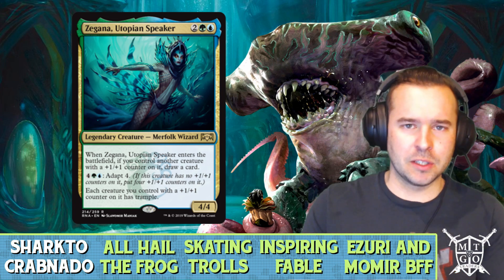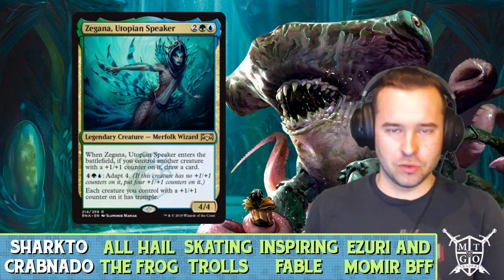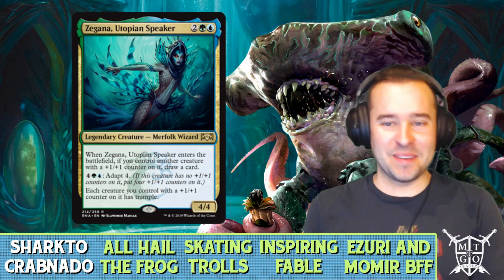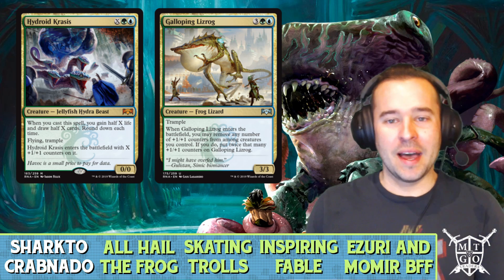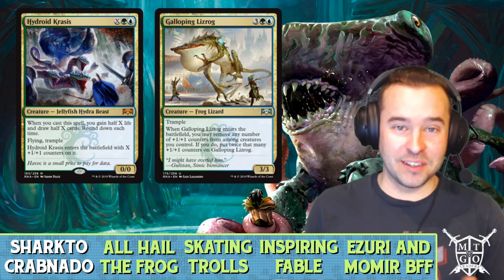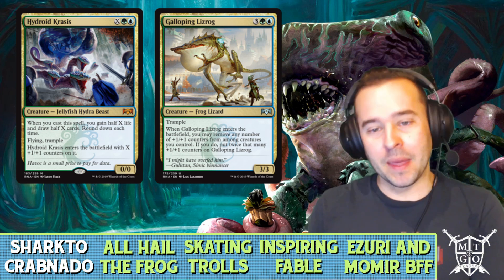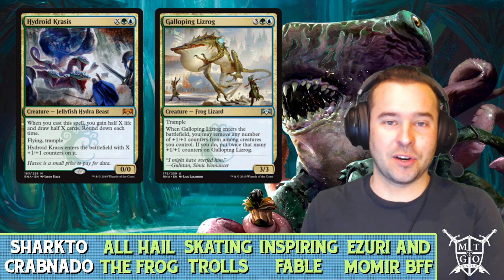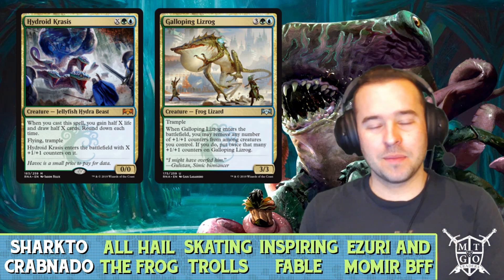Once you walk into the petting zoo there are a lot of different animals you may not be used to seeing. We've got Hydra Crisis and Galloping Lizrog. Hydra Crisis is a wonderful card — later in the game it works out much better. You tap out for as much mana as you can, draw a bunch of cards, gain a bunch of life, and it has flying and trample.